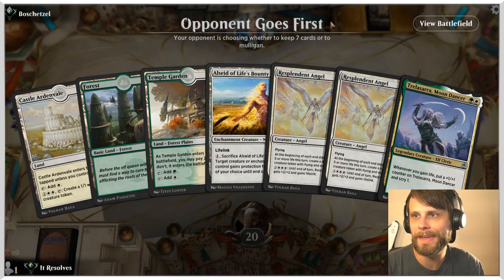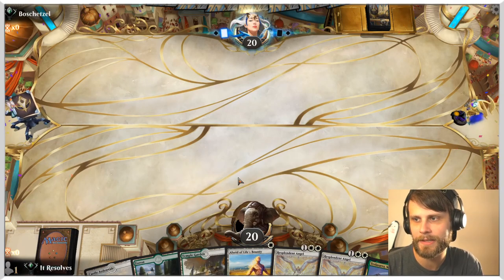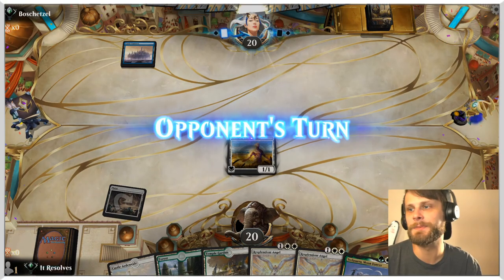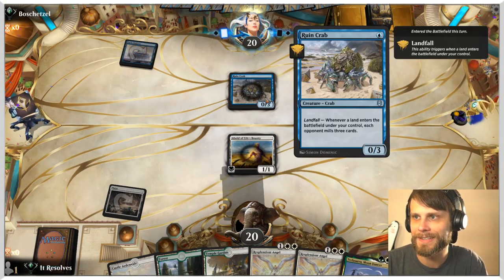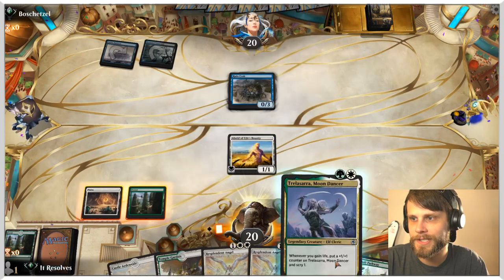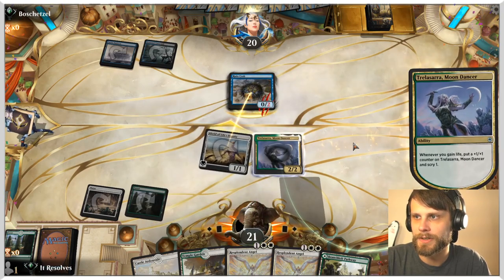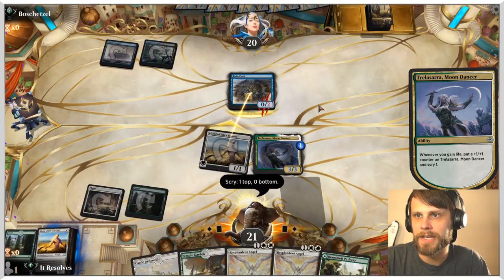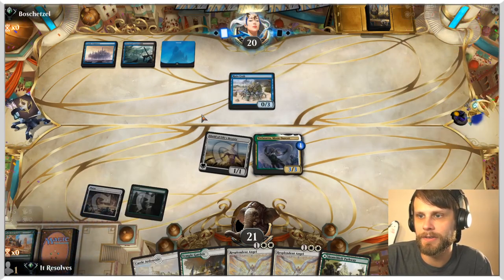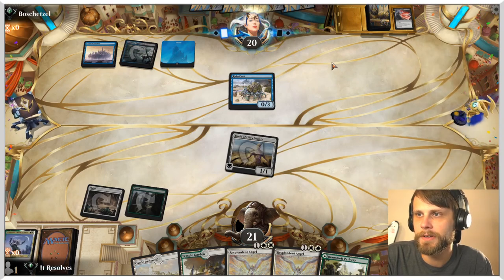Great first game — let's jump into game two. This is a pretty solid keep; we do have to shock ourselves with Temple Garden to play on curve, but that's okay. We get Alciad down early, so we don't have to shock ourselves — perfect. Next turn we can play the Moon Dancer. They are casting something scary. We play the Moon Dancer, attack in to trigger it, and gain a life. Looks like they might just be milling — they needed a land and got it. They cast Blood Chief's Thirst — not great but not the end of the world.